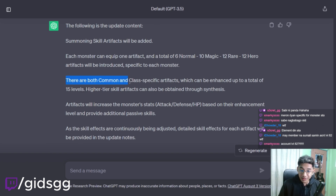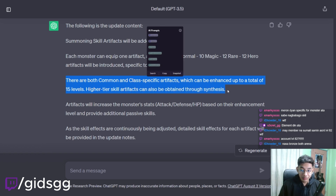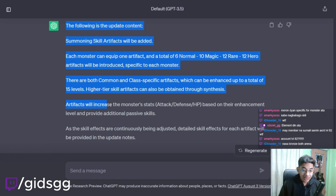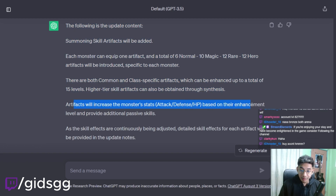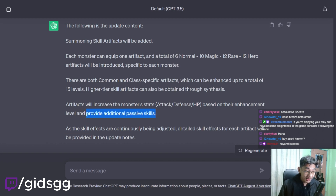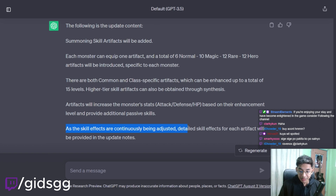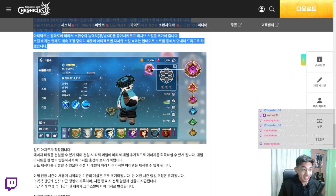There are both common and class-specific artifacts, which can be enhanced up to a total of 15 levels. Higher-tier skill artifacts can also be obtained through synthesis. Artifacts will increase the monster's stats — attack, HP, and defense — based on their enhancement level and provide additional passives. Passive skills! As the skill effects are continuously being adjusted, detailed skill effects for each artifact will be provided in the update. Yeah, this is the artifacts.